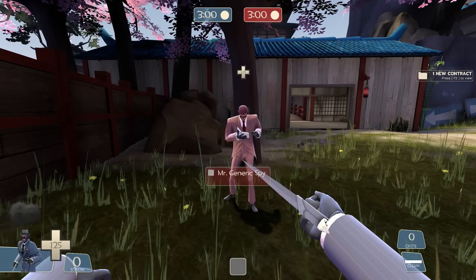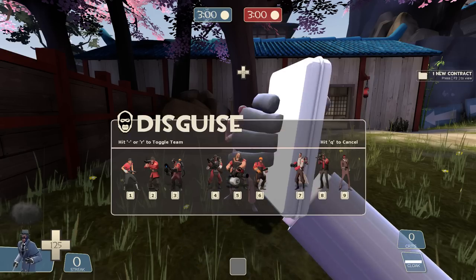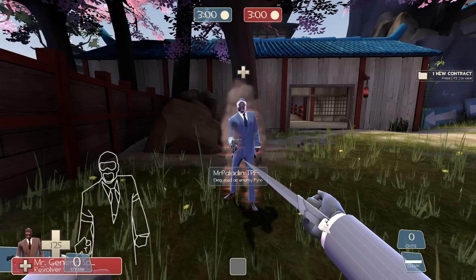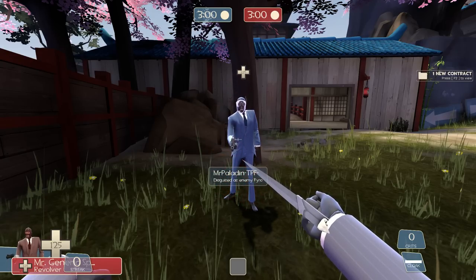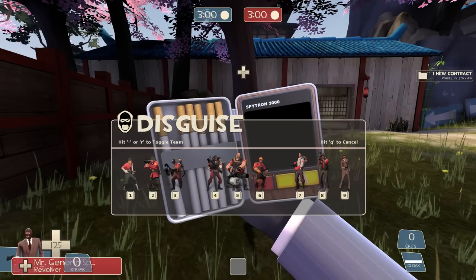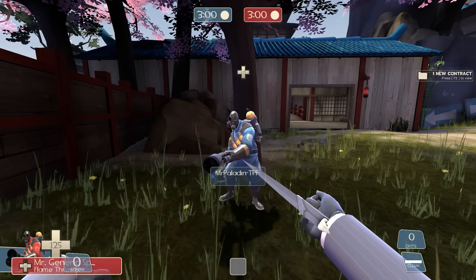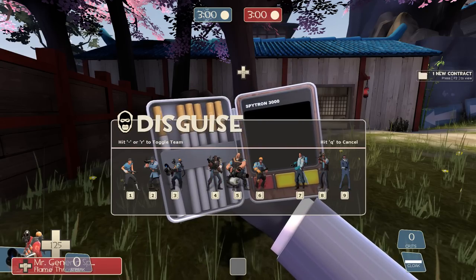Now let's look at the new disguises and the changes to disguises. You can see the cloak smoke and the cloak effect that happens when you disguise. Changing disguises when you already have a disguise is very swift and can almost go unnoticed. If you try to disguise as a friendly spy, you can drop a disguise without having to slash or shoot the air.